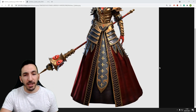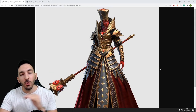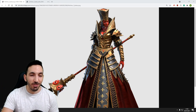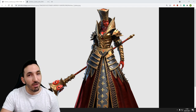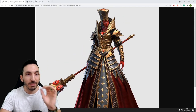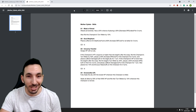So this champion is called Mother Cybelle. Look at her — she looks mean. I always give kudos to the designers of this game. Just look at that scepter there with the faces on it. It kind of reminds me of Game of Thrones. Those dead-looking faces, and then her own face — she looks great. But let's look at the skills. Do those skills match how badass she looks?